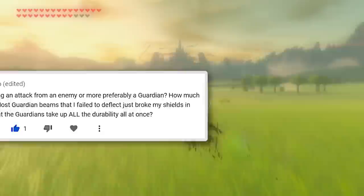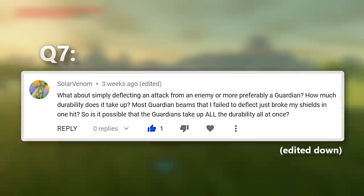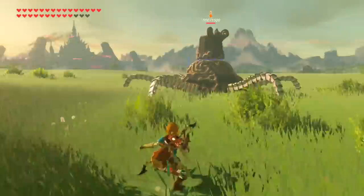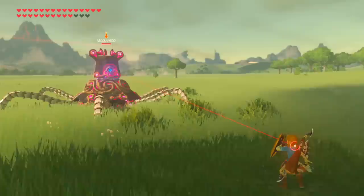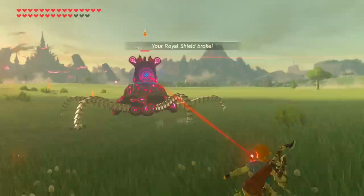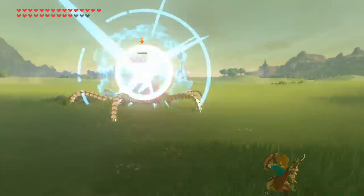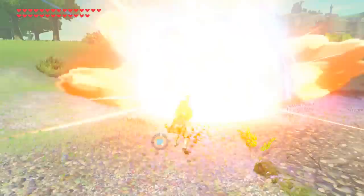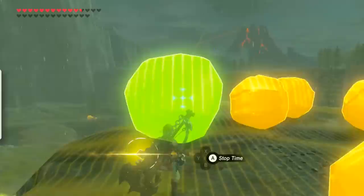This next one deals with the durability loss of shields when facing guardian lasers specifically, because even the strongest ones will break in a single hit when it feels like they shouldn't. Their interactions with guardians work under their own rules: one hit will deplete exactly 30 durability from a shield, regardless of what the number or guard stat says. Since most shields have under 30 durability anyway, that's why they almost always break in one hit. This also applies to any type of bomb — whether remote or bomb barrel — which also do a flat 30 damage each.